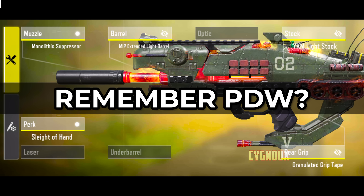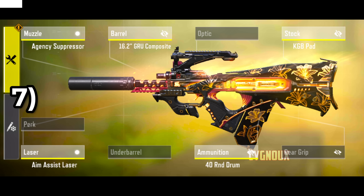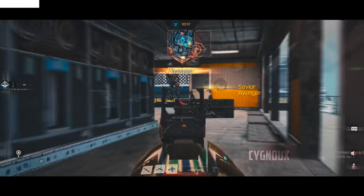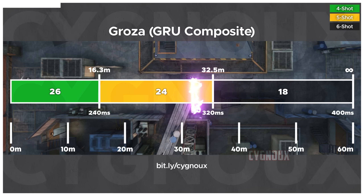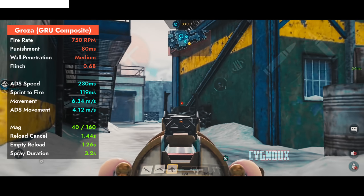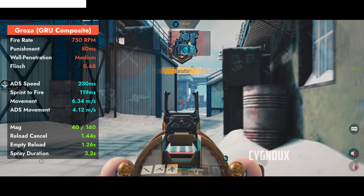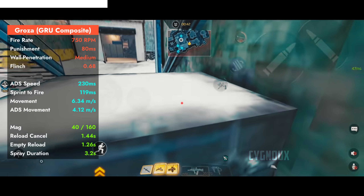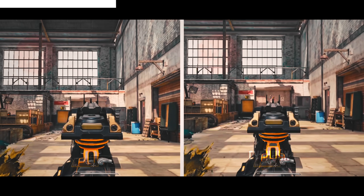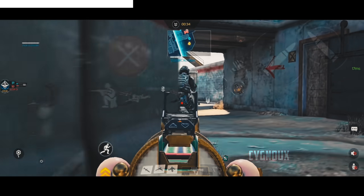Groza with the right build is the better PDW alternative. I prefer the laser attachment to maintain accuracy at range. Groza is an aggressive assault rifle similar to Type 19 but focuses more on rushing and playing aggressive. It offers 32 meters of effective range with the same fire rate as Type 19, but mobility is vastly improved with SMG-like ADS movement. With 40 bullets in mag and fast reload cancel for playing aggressive, recall is similar to HVK pattern but the left-right shift happens much quicker, and you can beam it with some practice.